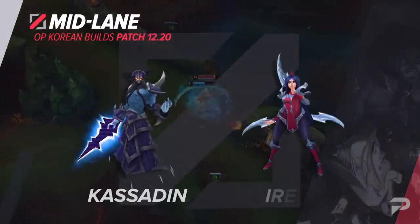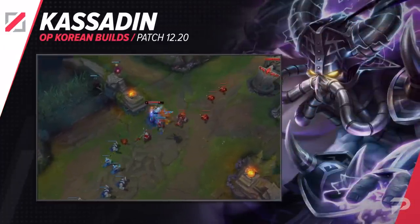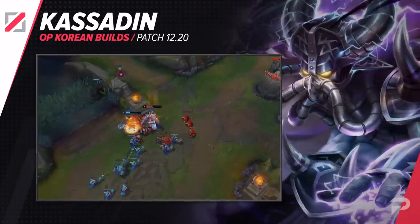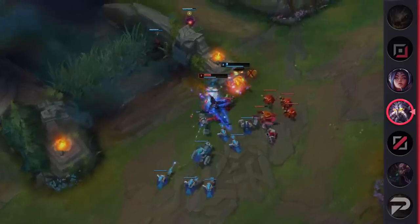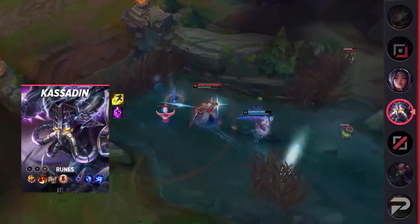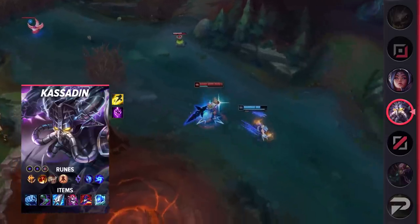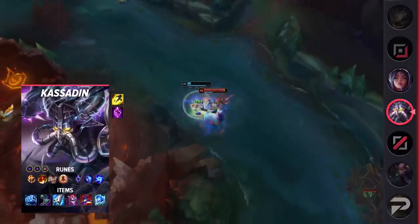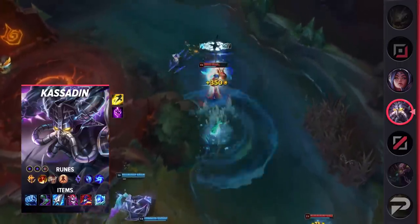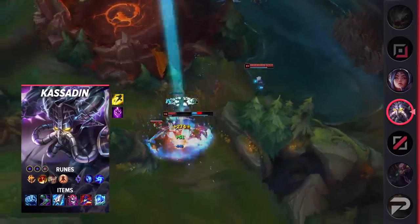In the mid lane, we'll begin with a new build for Kassadin that is reminiscent of past builds that basically made him broken. This is a prominent build in Korea right now, especially against AD comps, since Kassadin can safely scale into the late game and take complete control over the pace. For runes, run Conqueror, Triumph, Legend Alacrity, Last Stand, Manaflow Band, Gathering Storm, Double Adaptive Force, and a Defensive Rune. His items are Frostfire Gauntlet, Sorcerer's Shoes, Manamune, Demonic Embrace, Rabadon's Deathcap, and Frozen Heart. Frostfire Gauntlet and Frozen Heart makes him nearly unkillable, as there is basically no one able to kill him before falling victim to his insane damage output.